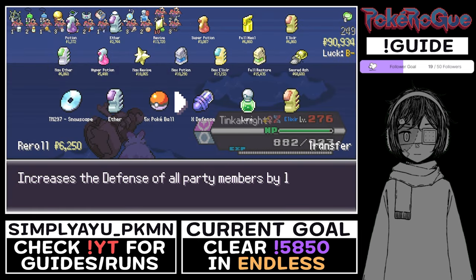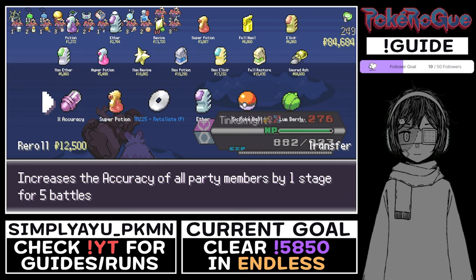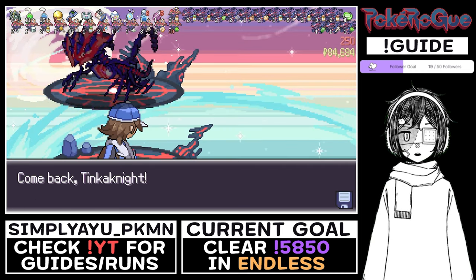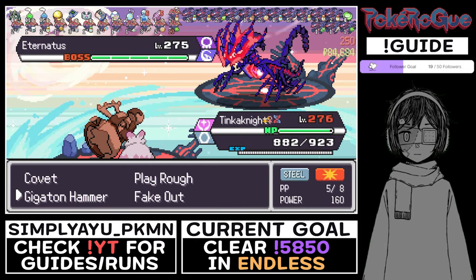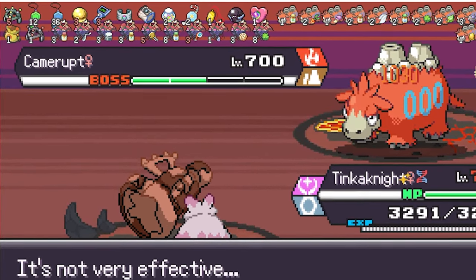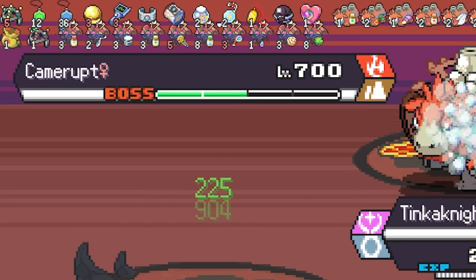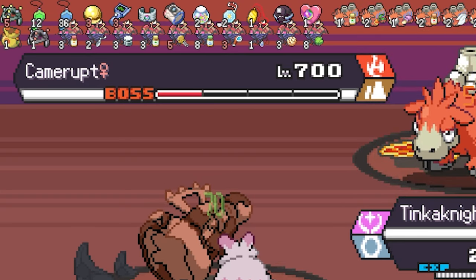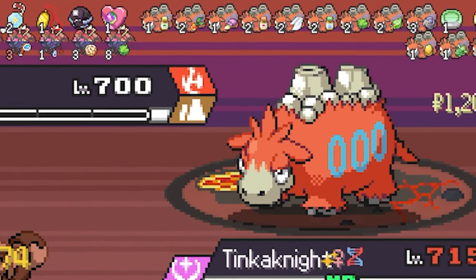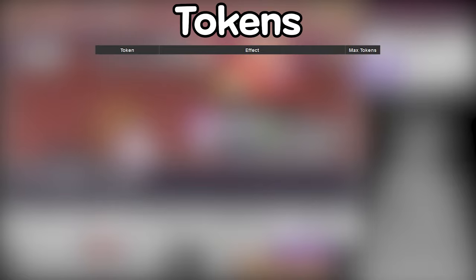Every 50 waves, you will face off against a random Paradox boss. Every 250 waves, you will face off against Eternatus, and every 1000 waves you will face off against Eternamax Eternatus. The higher up you get in waves, the more common boss Pokémon are on waves below 10. Boss Pokémon have shields on their health that make it harder to faint them, and they spawn using the boss tables from their respective biome. Finally, every 50 waves you complete, you will also be given a token.